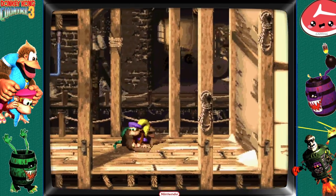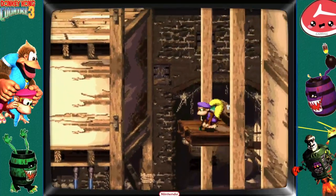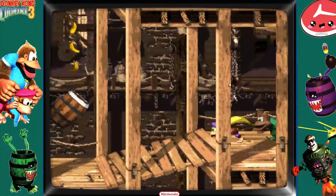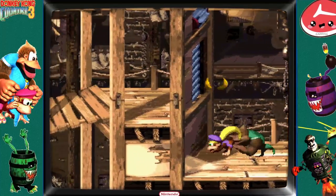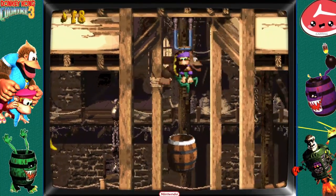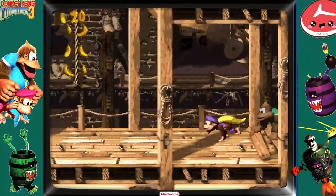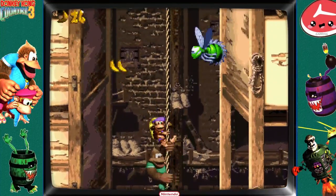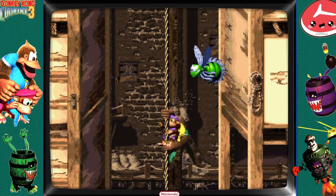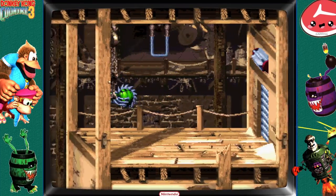Nothing over here — please bring back my platform, thank you. The DK barrel — that little opening will come into play later. We gotta do this. Second rope — there's a bonus level near the second rope, I want to say. Oh definitely, because there's two directions to go.